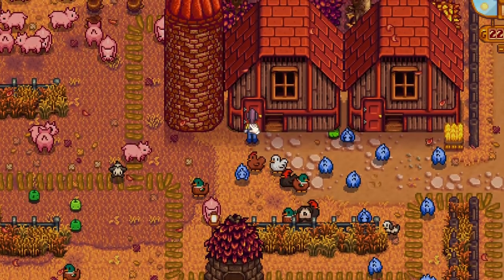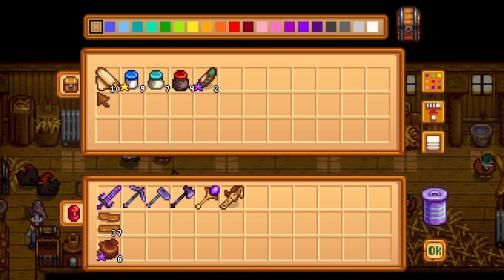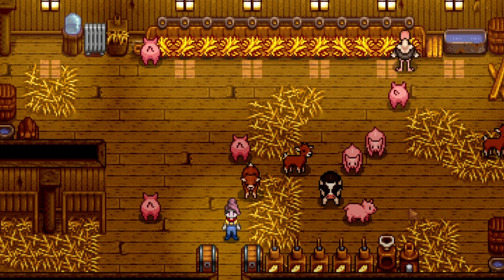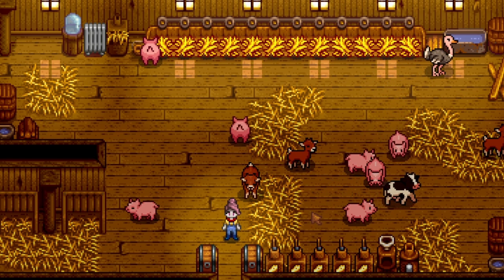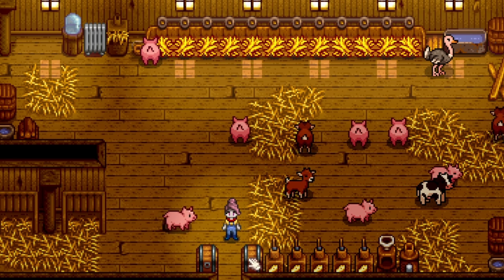A couple of other handy tips on how you can use Automate on your own farm. I use Automate in my coops — I use an auto grabber, then I place down some of the machines that will process the produce from my coop animals, followed by a chest at the end. All the produce comes out of here. My barn also has one mayonnaise machine for my ostrich and a couple of cheese presses for the rest of my animals. All of that is collected in an auto grabber and output into this chest at the end.